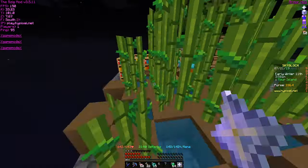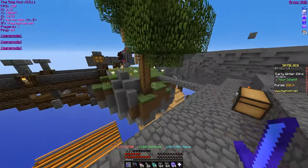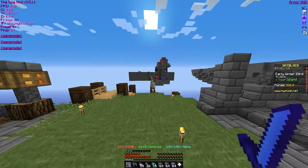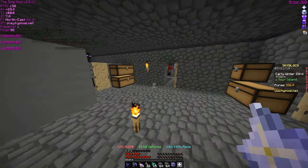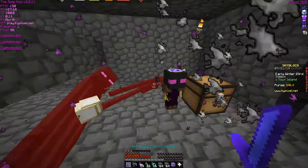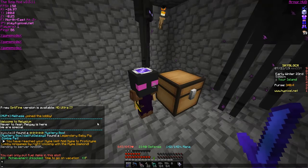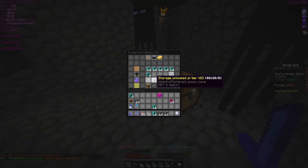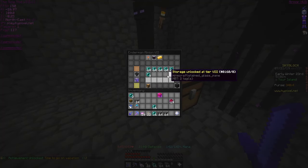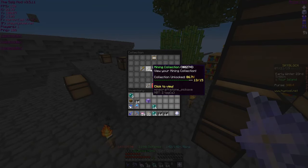We finally got enough cobblestone for a Super Compactor 3000. Let's go make this thing — look at that, nice. Now let's go shove it into this guy. Nice dude — now we can log out for a long time and it will just do its thing. Sweet. So now I don't think we need a bunch of cobblestone anymore. What should we work for now?